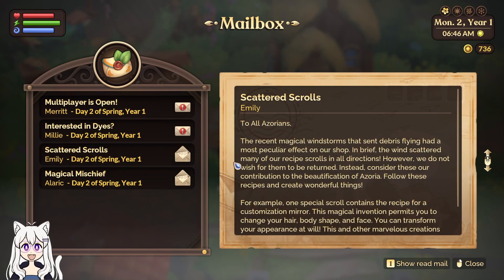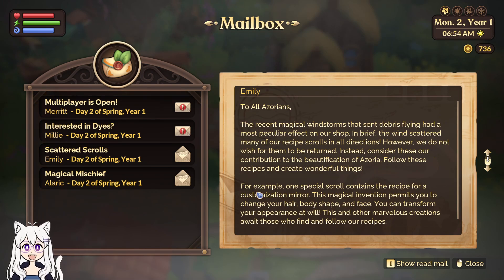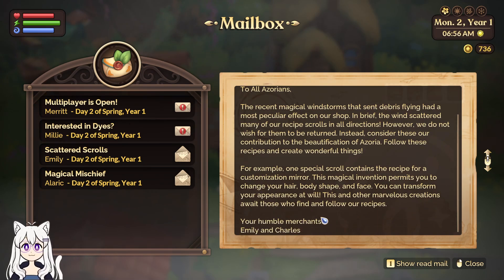Scattered Scrolls — To all Azorians: The recent magical windstorms have sent debris flying and had a peculiar effect on our shop. The wind scattered many of our recipe scrolls in all directions. We do not wish for them to be returned — consider these our contribution to the beautification of Azoria. Follow these recipes and create wonderful things. One special scroll contains the recipe for our customization mirror, which permits you to change your hair, body shape, and face. Your humble merchants, Emily and Charles.